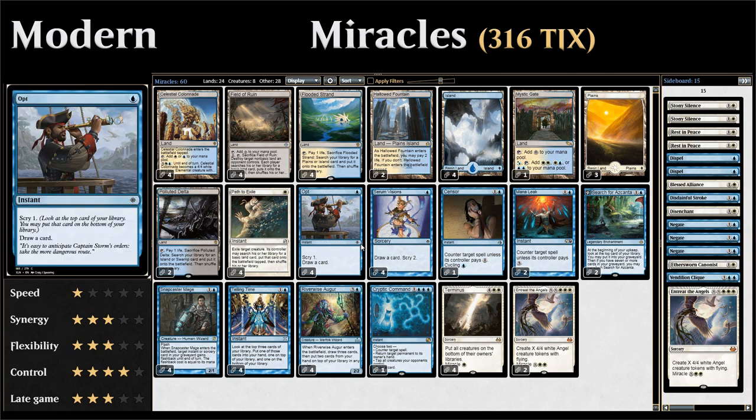We also have four copies of Opt to Scry 1 and then draw a card. This card is very powerful because it is an instant-speed way to draw cards, so we can use it to set up our miracle cards during the opponent's turn. The Scry 1 can also be very useful.